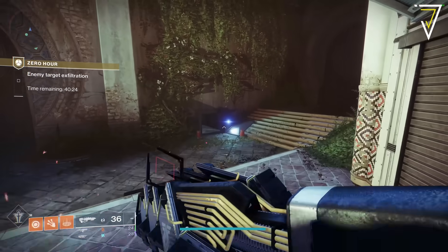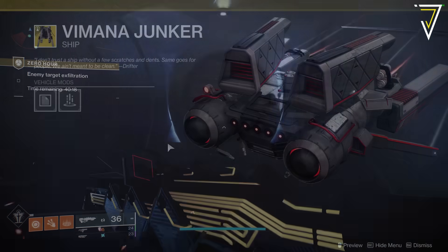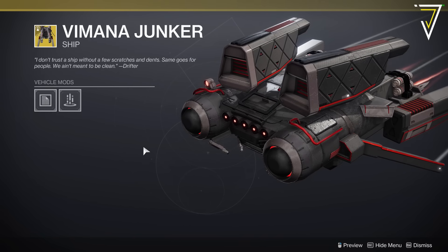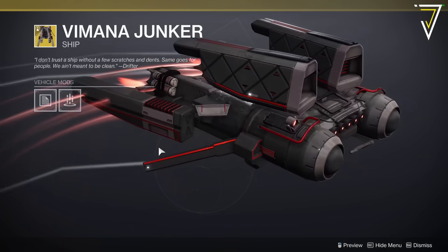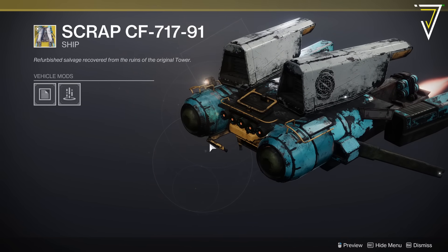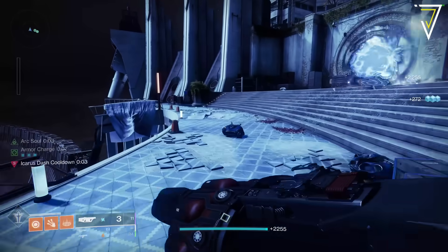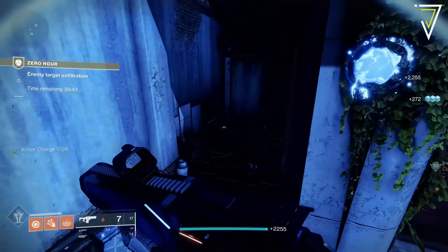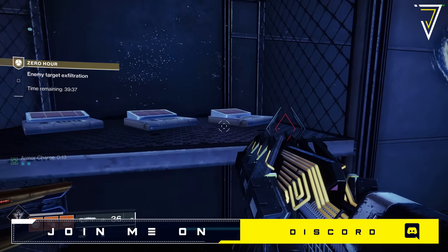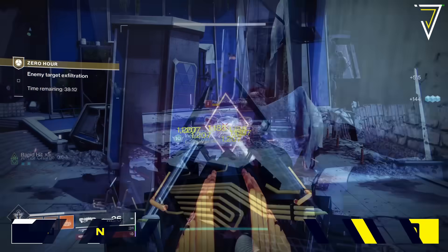Once you've unlocked and gained access to the Outbreak Perfected you'll be able to start completing secret puzzles, all of which contribute progress toward unlocking the Mana Junker exotic ship — a new updated ship which has been modified for the return of this mission. This unlocks week over week for completing each of the three puzzles. You will need to own the Outbreak in order to trigger these puzzles. Shortly after starting the mission and clearing the first area, there are three keypads on the left-hand side, though it's not entirely clear if these are required as part of the puzzle since you can progress by ignoring them.